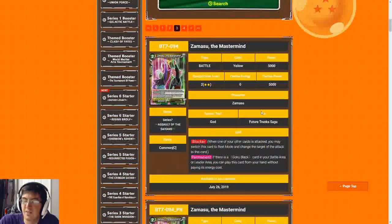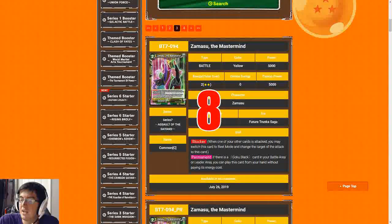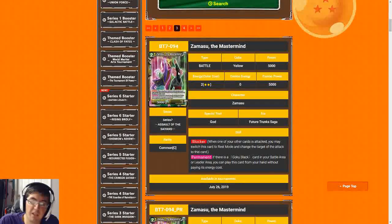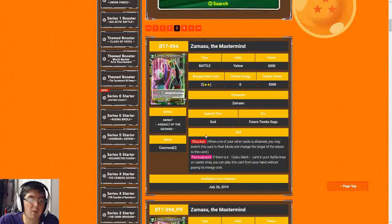Moving on — another Zamasu, but this one is quite good. Two-cost 5k blocker. Besides Saibaman, this is the only way to defend your life at the common level, and for that reason I'd give it an eight straight up. Defending your life is super important. This card is even better obviously in Goku Black and Zamasu leader because it's free there. It might even be worth playing one or two Goku Black just to get this blocker for free even if you're not on that leader. If you don't open Saibaman, this is pretty much your way to stop damage in yellow — your floodgate. A normal game will be one drop, two drop, two drop, and then turn four you either drop another two-drop Zamasu or some one-drops, and try to close out the game off the back of your beaters already in play.